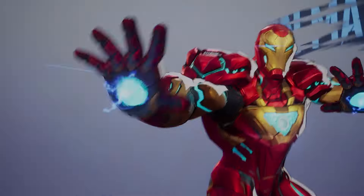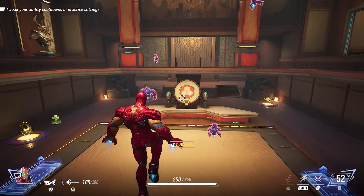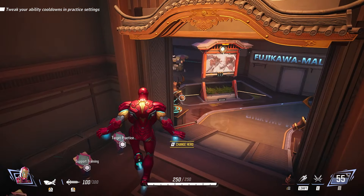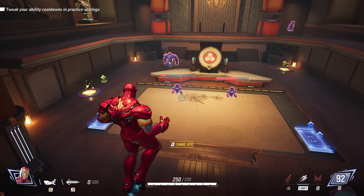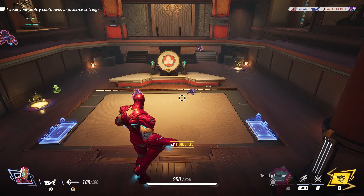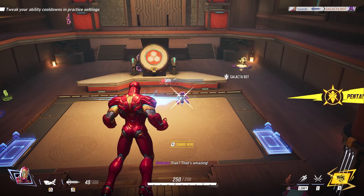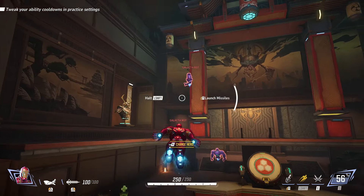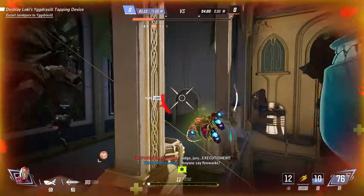Next up is Iron Man. He has a passive that lets him stay in the sky the whole time. His primary attack shoots projectiles with a blast radius, useful for hitting enemies behind cover. His alternate fire Unibeam channels a beam of energy forward dealing damage with each tick — great for focusing specific targets or hitting enemies in the sky. His first ability, Hyper Velocity, enables forward flight with additional speed, and he can also bombard enemies below him with Micro Missiles.